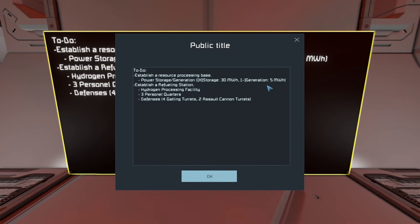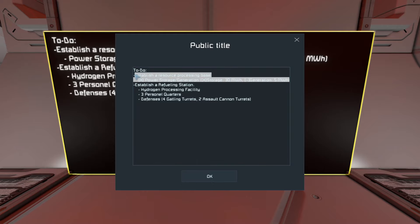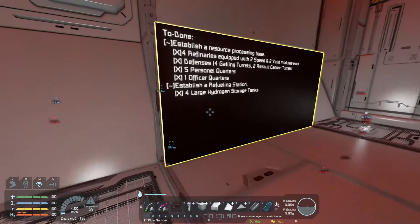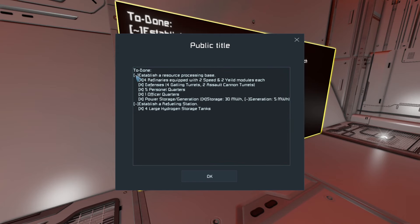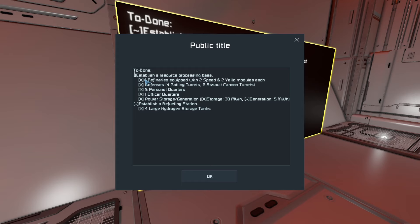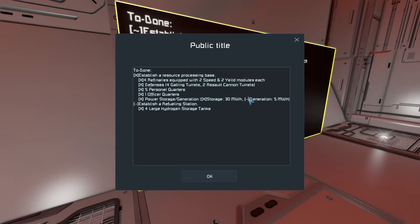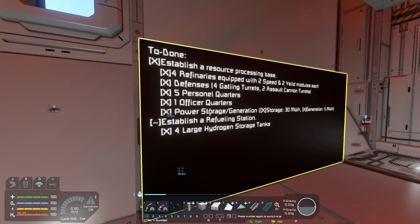Something I neglected in the last log was to actually update the power situation. Because we've now moved it to its permanent home, I now have the power situation done, which actually completes me on establishing the resource base. This tilde now becomes a completed X - power situation for the refinery base and everything else, taken care of.